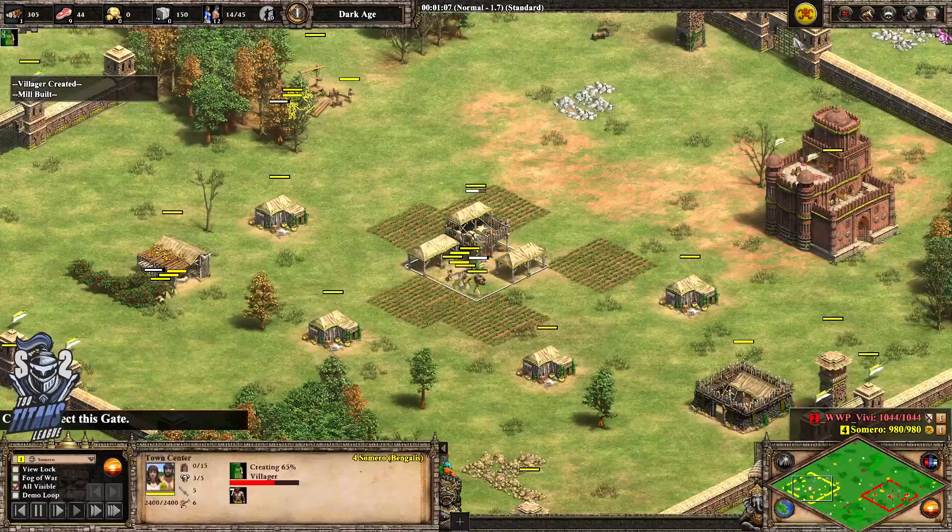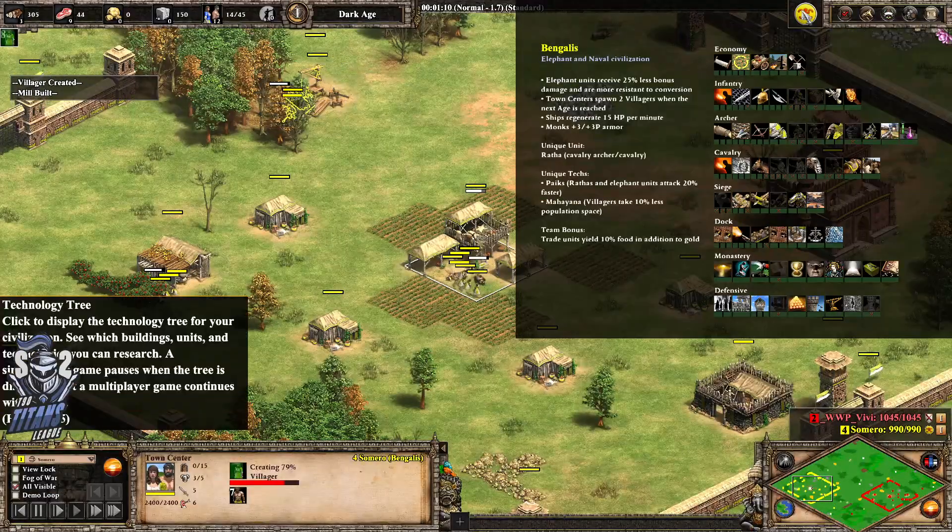Samara, the opponent today, yellow trunks, Bengalis — one of the newer Indian civs, newer than Burgundians I believe. Town centers spawn two extra villagers when you age up, which is really nice for his eco going into Feudal and Castle age. They also have stronger monks and access to Rathas.